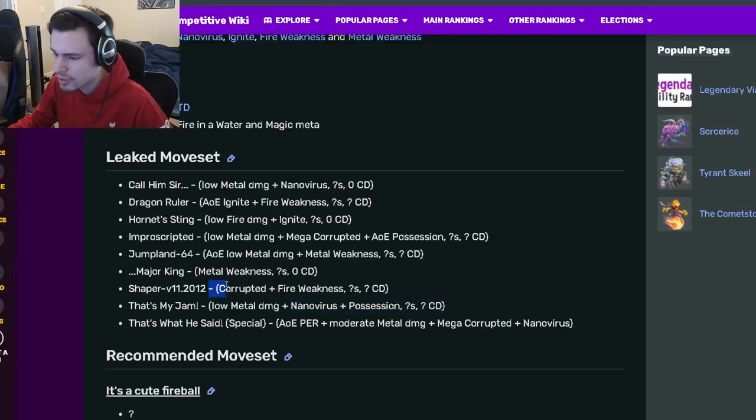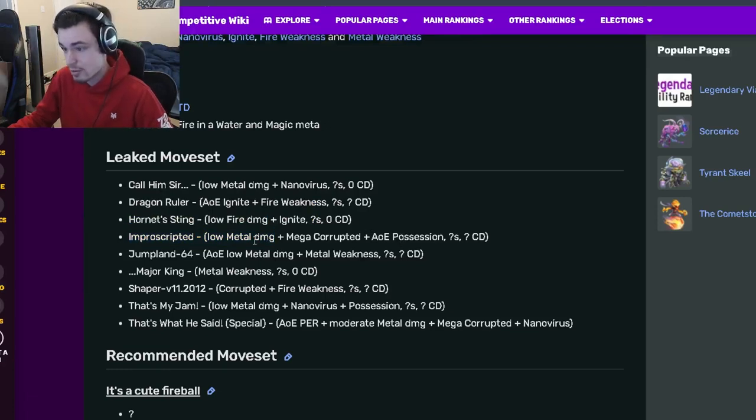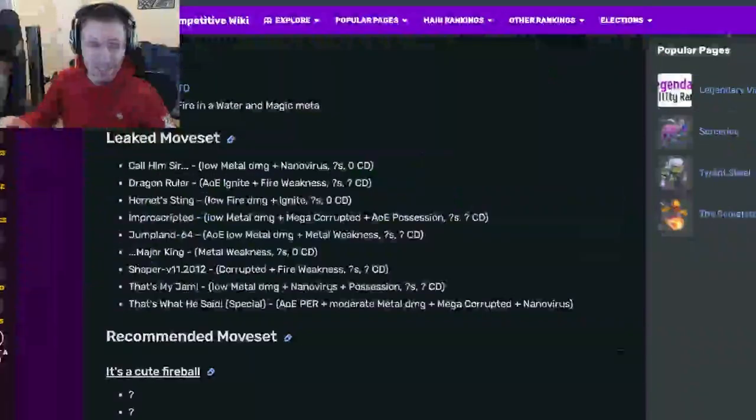Let's go on down to his move set. He has a Nanovirus and Possession single target, a Corrupted and Fire Weakness single target, a Metal Weakness single target, an AOE Metal Weakness which is pretty good, an AOE Possession and Mega Corrupted which is pretty great, a single target Ignite, an AOE Fire Weakness which is actually pretty good, and a single target Nanovirus.